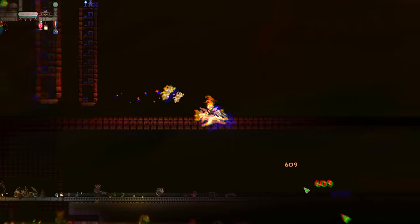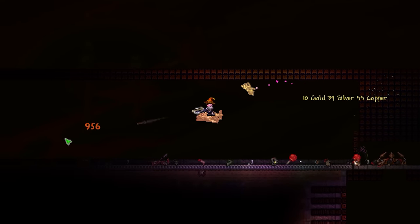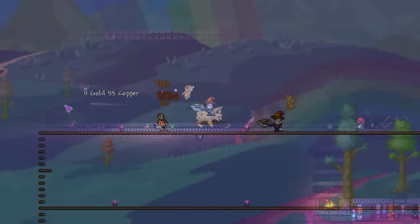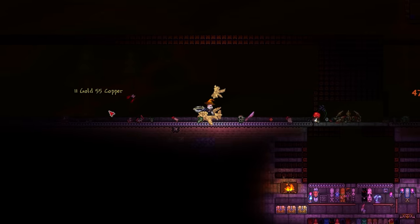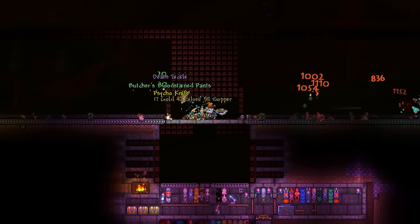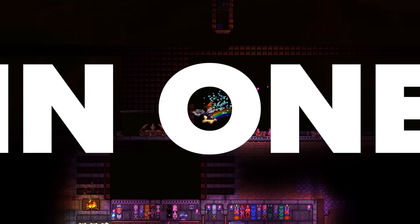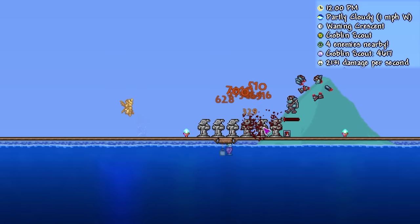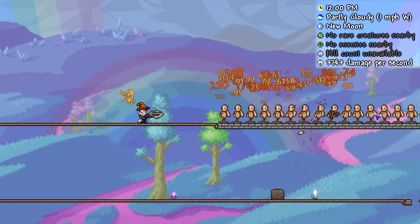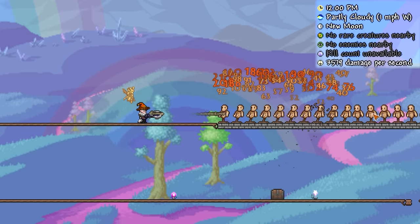Starting with the Stake Launcher, a ranged weapon found in the Pumpkin Moon event. This post-Plantera repeater is an absolute beast, destroying pretty much anything that gets in its way. Similar to the Candy Corn Rifle, it fires unique ammunition — in this case, stakes. These actually have an extraordinary damage boost against vampires, which with the right setup can theoretically deal up to 26,000 damage in one shot. In general use it's really easy to control thanks to its high projectile velocity and fire rate, and despite receiving a slight nerf in the 1.4.1 update, its multi-enemy performance is almost unmatched.